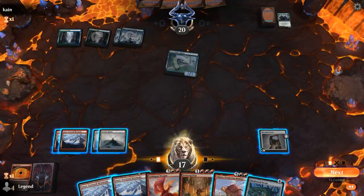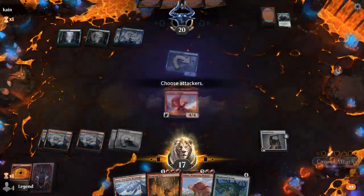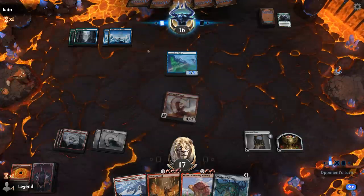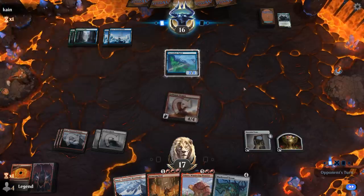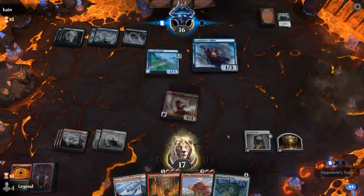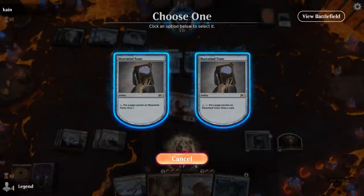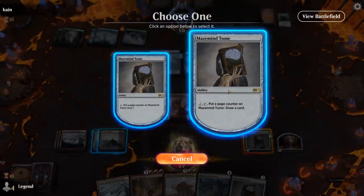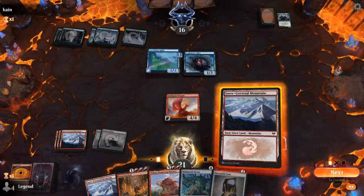Maybe this is just Goldspan Dragon — make a treasure, draw with Tome. Opponent could potentially kill Goldspan if they have Blizzard Brawl, and level up Ascendant Spirit once more. The Spirit goes to 4/4, and there's an Avalanche Caller that can turn lands into 4/4 creatures. Opponent stays back, so we'll draw, and another Tome is nice. Could trade Goldspan Dragon to get another treasure but let's cycle Yidaro instead since we're so close to comboing off.